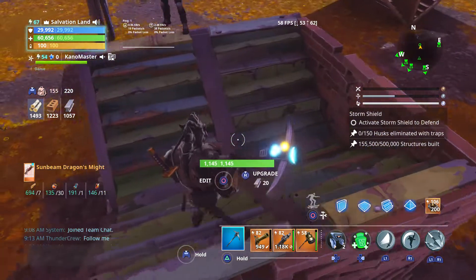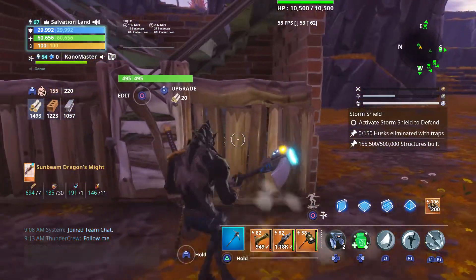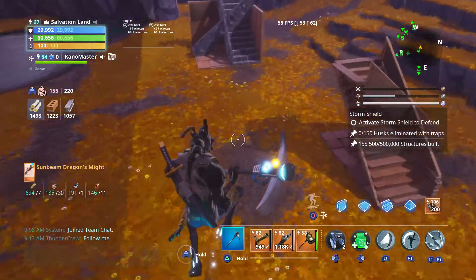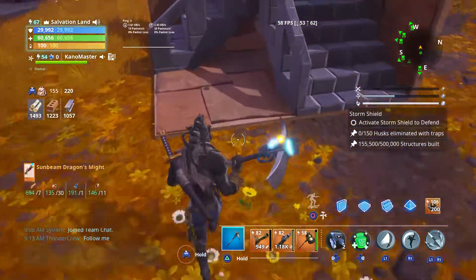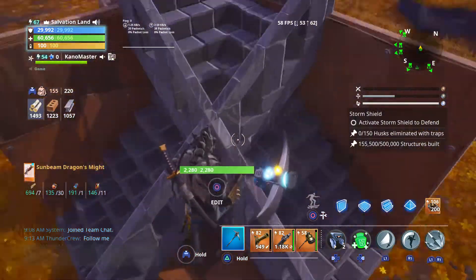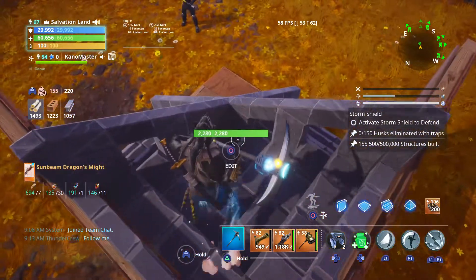Hey guys, LilGhost here. I'm here with my friend Kano and today we're going to show you a way how you can not get scanned. So first we're going to come over here. You can only do this if you did the glitch where you can have multiple stairs in one area. You can also do it with walls obviously.